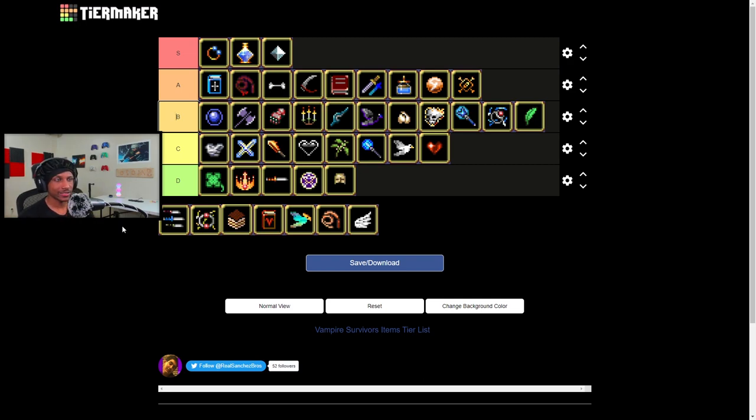The evolved version of the daggers — it's actually not too shabby. You can use it for single-target DPS and to clear a path if you're trying to go somewhere. It has its purpose, but usually late game in Vampire Survivors you're just standing still letting everything kill everything while waiting for the timer. It doesn't do that much DPS at the end of the day. It looks pretty solid having all those daggers fly at once, but I'm giving it a C tier. I'd rather have the evolved Fire Wand than the evolved daggers.